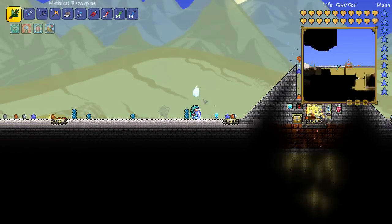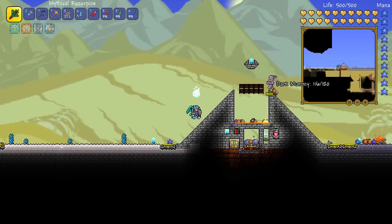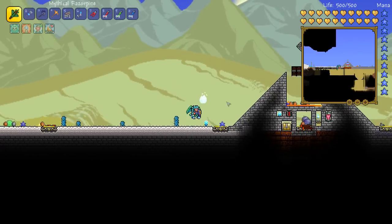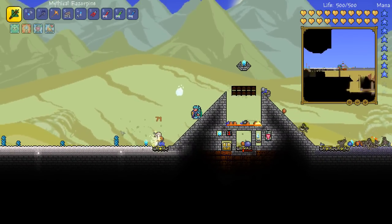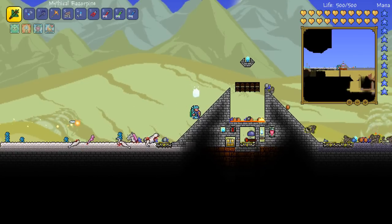A desert biome needs about a thousand blocks of sand to count as desert, so just putting a little bit of even sand or pearl sand on top is not going to cut it. Make sure you build this farm on a desert — critical point. Thanks for watching again, stay happy.